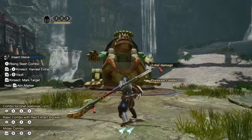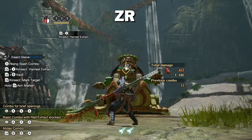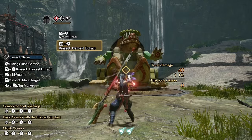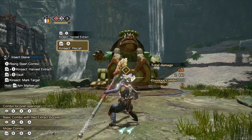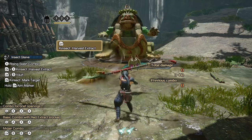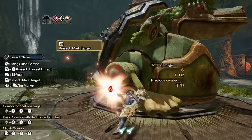Controlling your kinsect: with your weapon drawn, you can aim with the right stick while holding ZR. Keeping ZR held, you can send out the kinsect with X and return it with A. You can also send out your kinsect from a sheathed position by pressing ZR, but it is less precise.